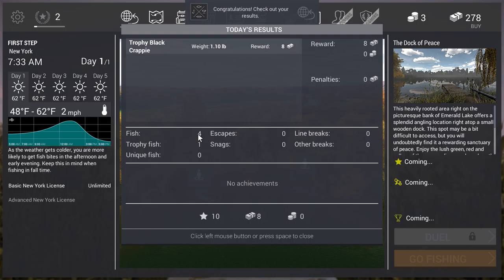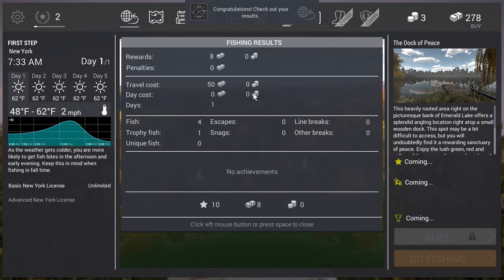If we press the space bar, we see another board — the fishing results total. That means if you do a trip more than one day, it sums up all days. Now we get the total result. Here you see the travel costs: 50 bucks, and our earning: 8 bucks. That explains the whole principle — you have to catch and keep more fish worth more than the costs of traveling, so you at least don't lose money or in the best case earn some to buy stuff.